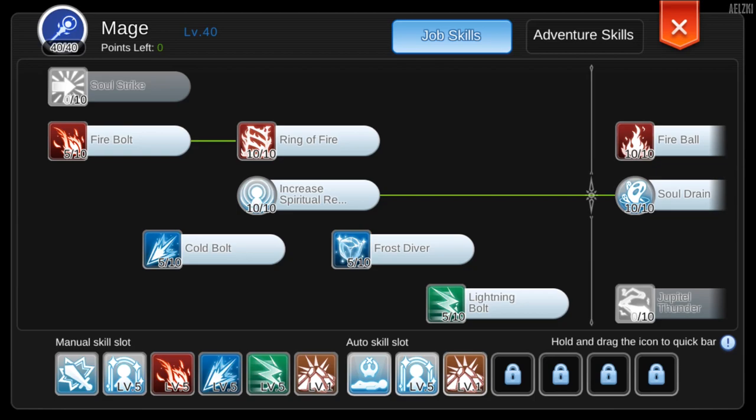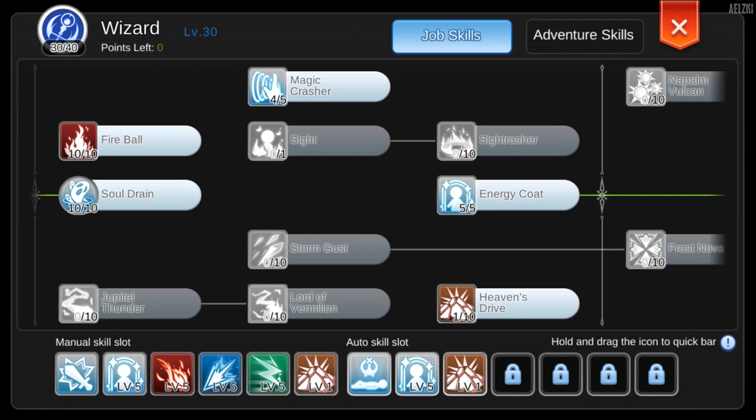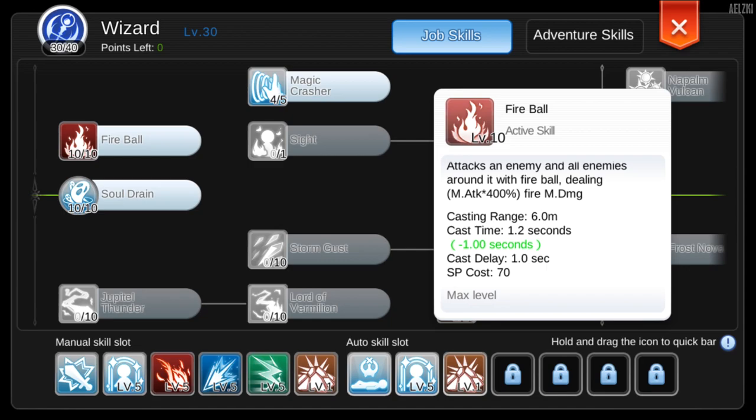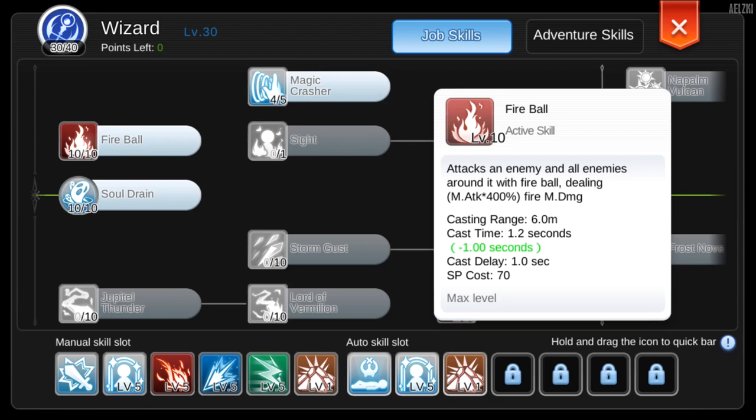You can use those skills on low-level monsters. The rest is up to you. For wizard skills, all you need for zeny farming is Fireball and Heaven's Drive. Fireball is a 400% fire attack and Heaven's Drive is 350% earth magic damage.